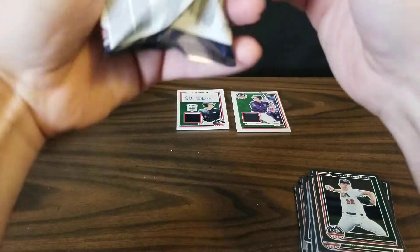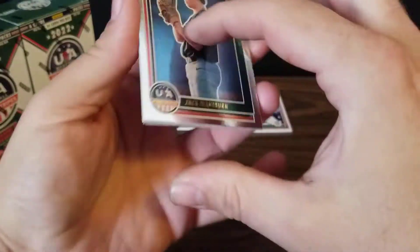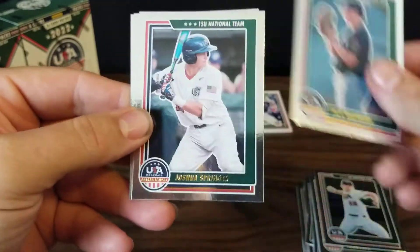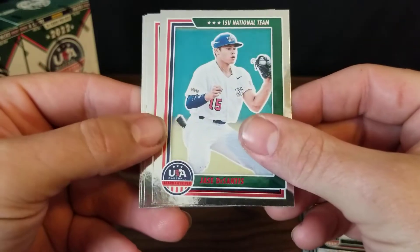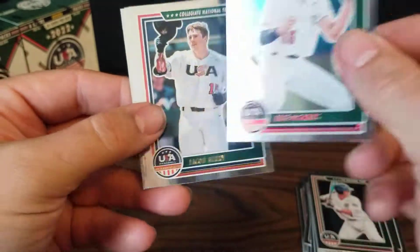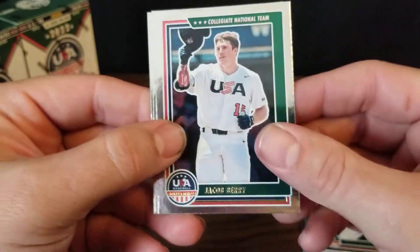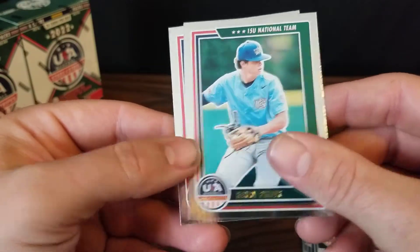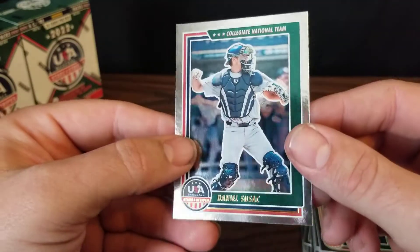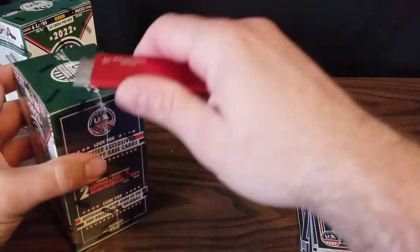The last pack from this box: Jack Washburn, Joshua Springer, and a red-lettering Jace DeSantis — the lettering is red, not a number, so that's neat. We've got Jacob Berry who went 6th to the Marlins, Henry Pfeiffer, and Daniel Susak who went to the A's at 19. Quite a collection of first round picks in that box, which is good.